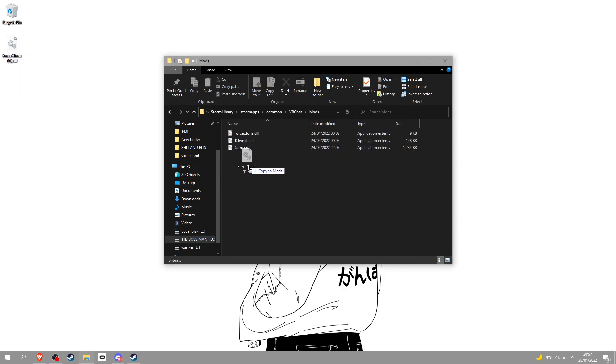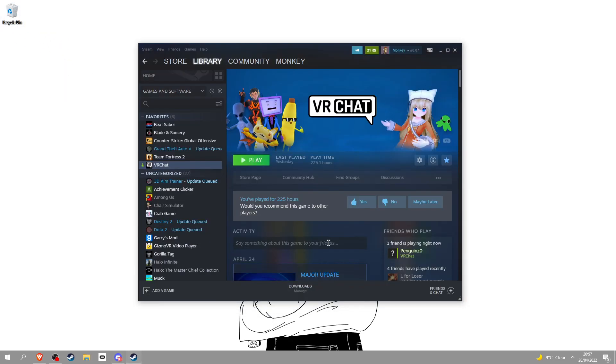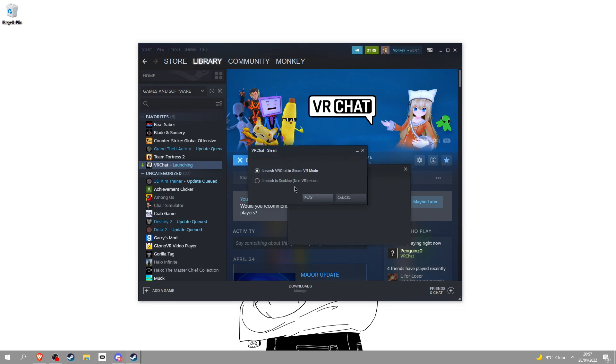Once it's fully done, you can exit out of that and click mods. Right here is where you drop your Force Clone — as you can see, it's already there, so I'm not going to put that in there. Once you've done that, you can close it or keep it minimized in case there are any problems. Click play on VRChat.